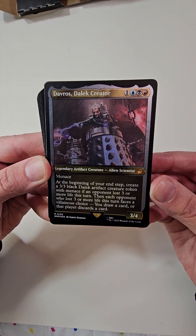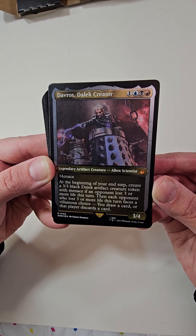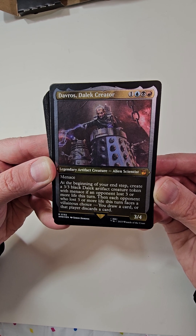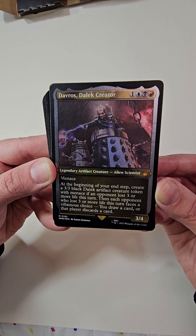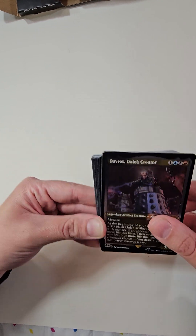Alien Scientist with Menace — at the beginning of your end step, create a 3/3 black Dalek artifact creature token with Menace if an opponent lost three or more life this turn. Then each opponent who lost three or more life this turn faces a villainous choice: you draw a card, or that player discards a card.